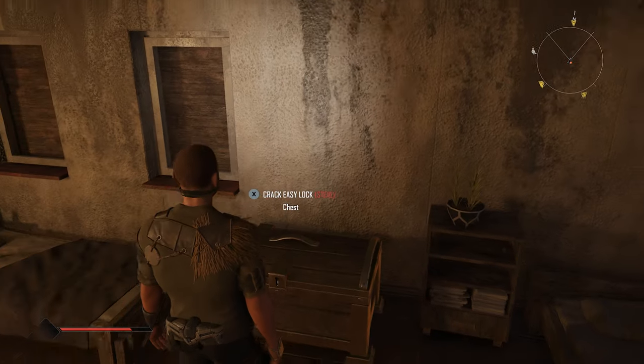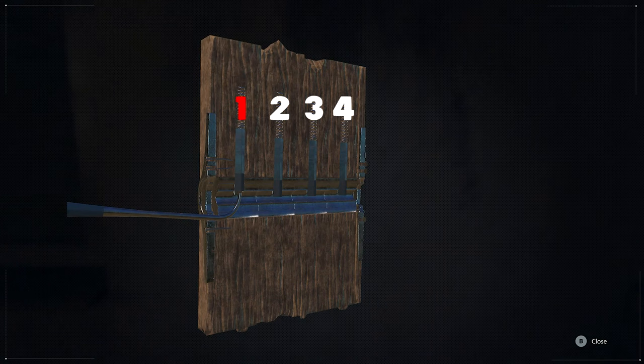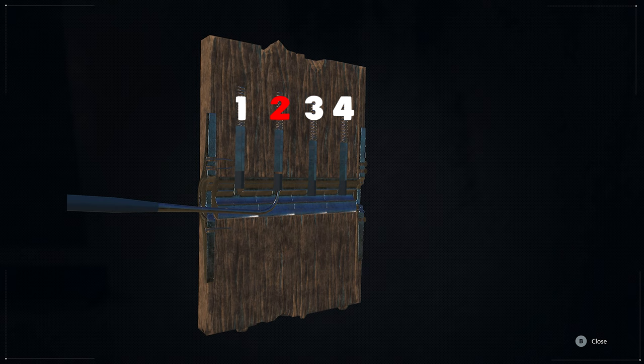Take this lock attempt for example — I numbered them for a better understanding. Starting out, I am on pin 1, then I go to pin 2, back to pin 1, then to pin 3. This results in a failed attempt and the lock is reset.